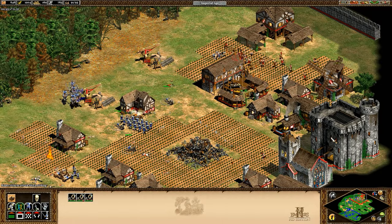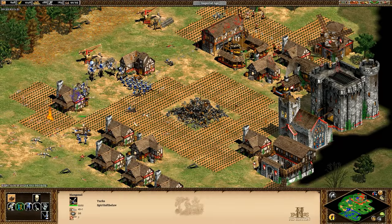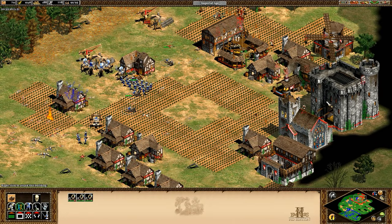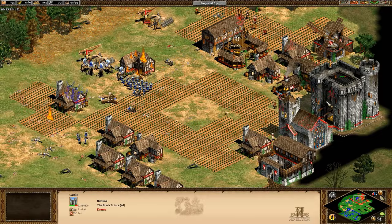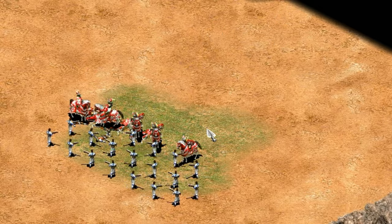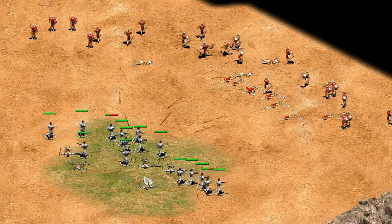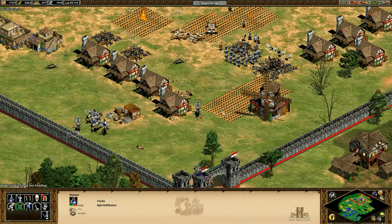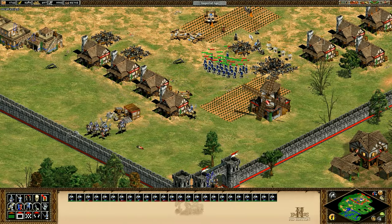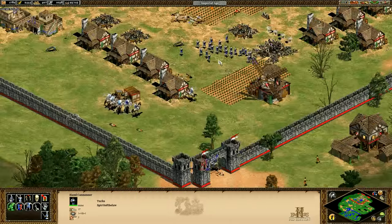When dealing with a Turk castle drop, Janissaries can be taken out with a couple of good mangonel shots if you have a siege workshop, but ranged units are generally preferable to melee, and even cavalry will get taken down by a decent group of Janissaries. Elite skirmishers aren't a hard counter but are cost effective. Overall it's a powerful strategy and one to consider trying yourself. Those are my thoughts on the Turks — take it easy and I'll see you next time.